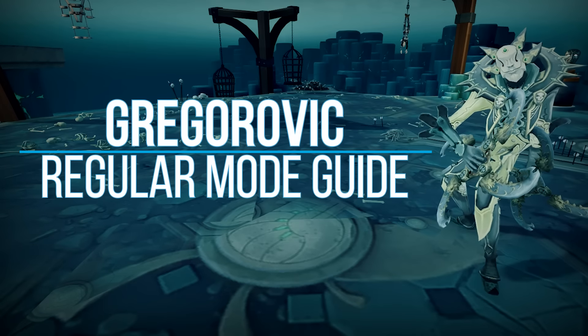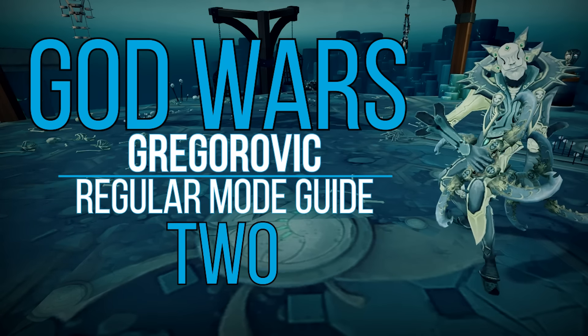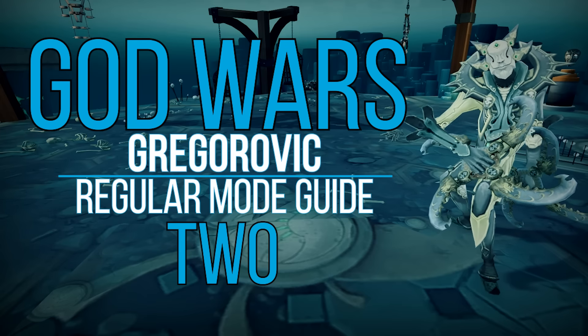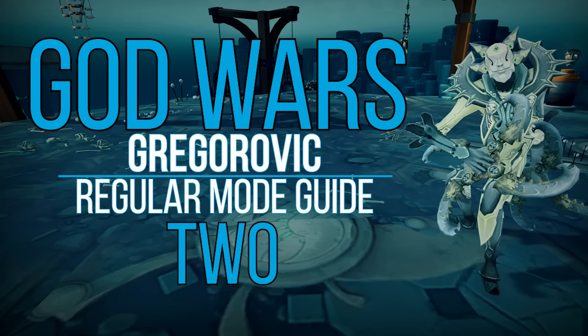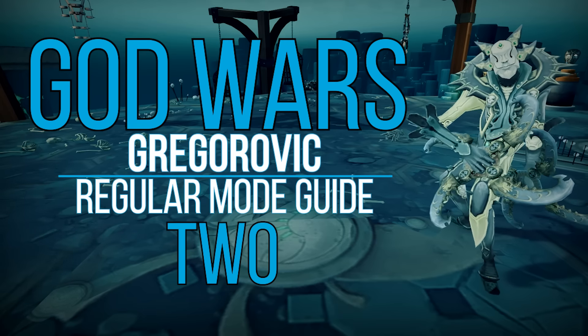Hey, what's up guys, John here. Today I'm going to be bringing you my Grigorevich guide. Grigorevich is the boss representing Sliske in the God Wars 2 dungeon. Before we go over the method to killing him, keep in mind that this method is for killing Greg for extended trips, and not a guide on how to get the quickest kills possible. With that disclaimer out of the way, let's check out some info regarding the boss.